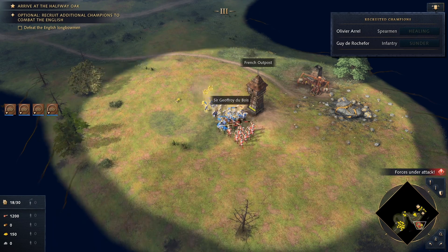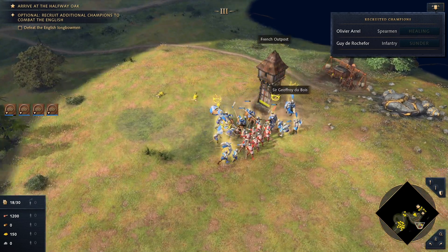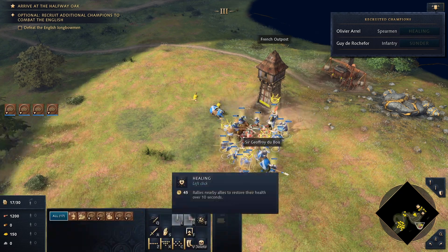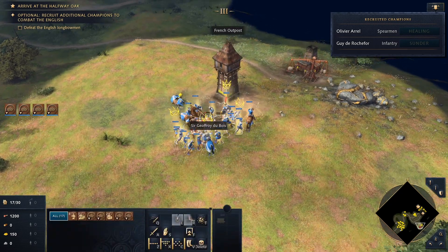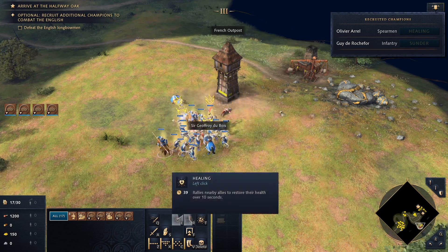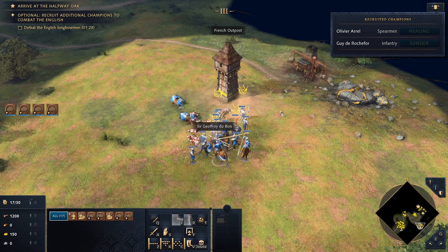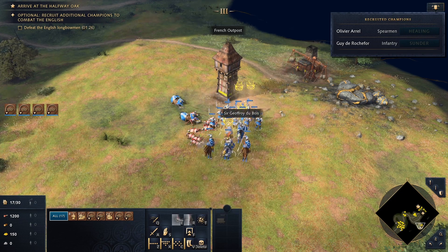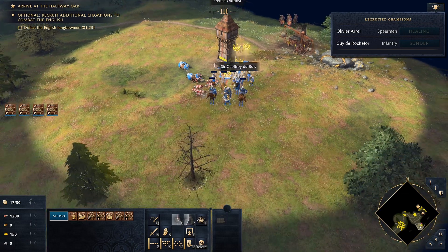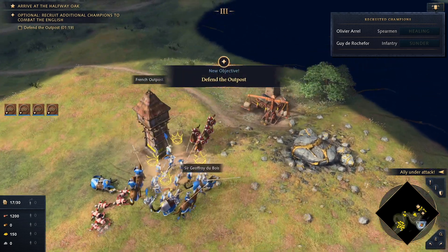The knights would use the great speed of their warhorses to charge the archers and overwhelm them. The English longbowmen fell, but the French knights knew the enemy would attempt to retake the hilltop fortification. I kind of lost a couple of men.